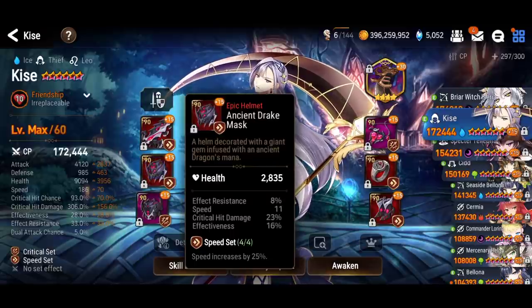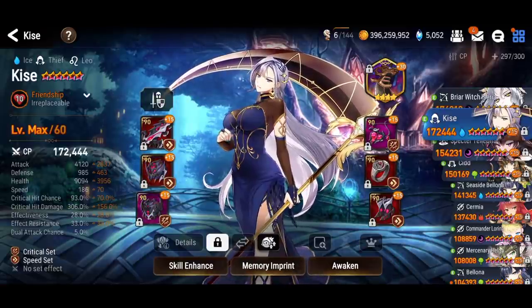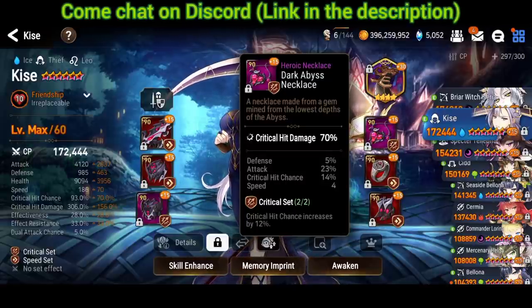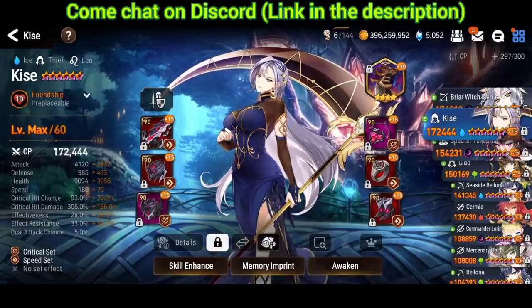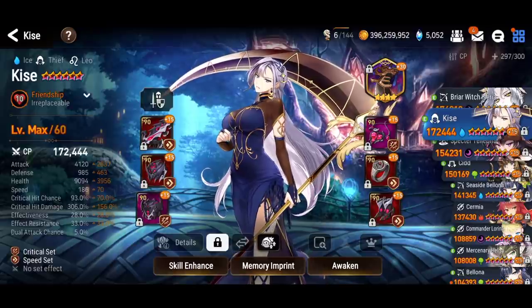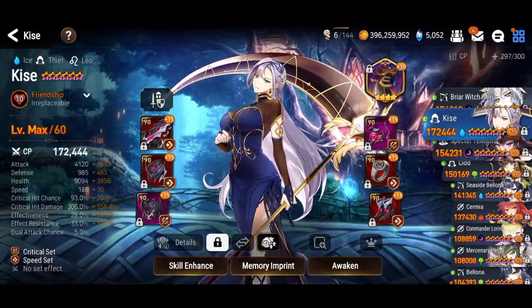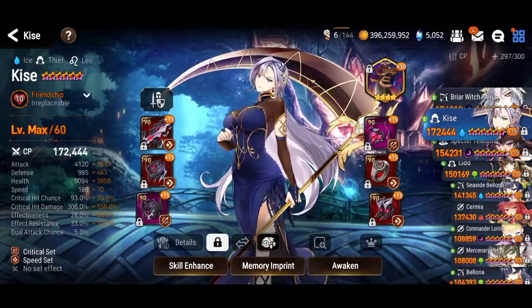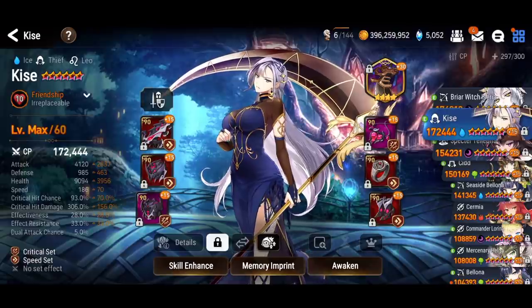If you're using a single target damage dealer, I would go with a speed set and a crit set. If you're bringing Karen, maybe you want some effectiveness — but you're going to be losing stats for more damage. Maybe you want a dedicated defense breaker. But if she's able to land defense break, that's pretty sweet. Having two heroes that can land defense break will make your run more consistent.